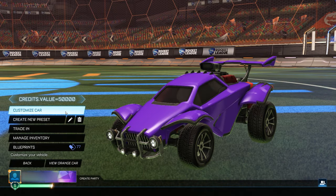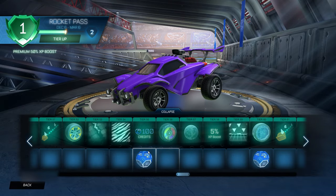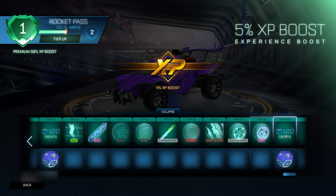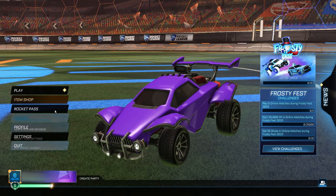Then go ahead and click okay and go back to the menu again, then go into your rocket pass, scroll all the way over to tier 50 and click on tier 50 five times — one, two, three, four, five — then go to tier 100 and click on that five times — one, two, three, four, five — and then back to tier 10 and click on that five times — one, two, three, four, five.